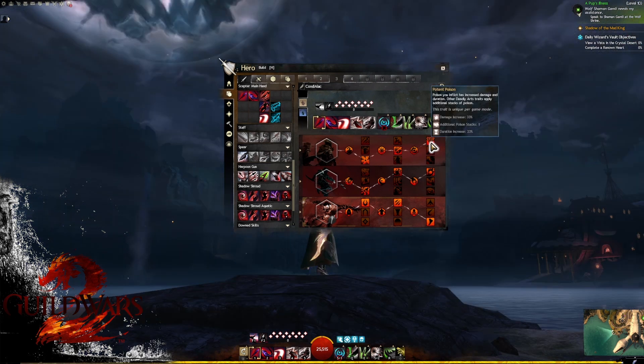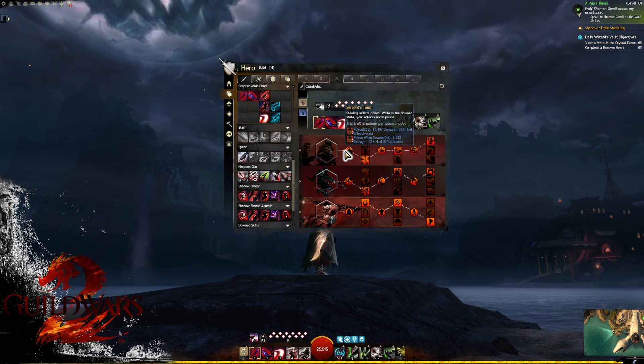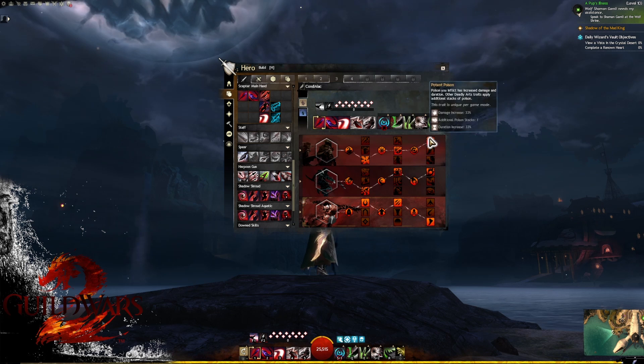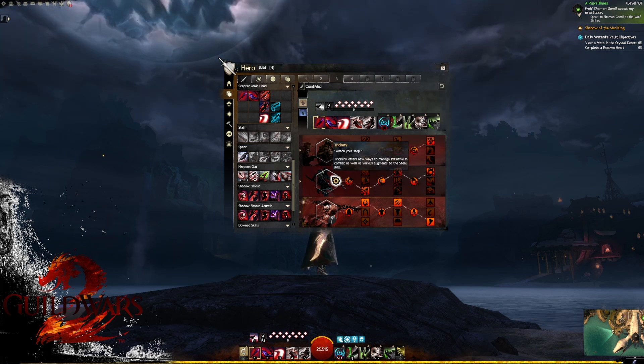In column three, there's only one real option: Potent Poison, which increases poison damage, increases its duration, and allows an additional stack on every application. That's why you'll notice all the poison effects are in blue — there is an additional poison stack from this trait.